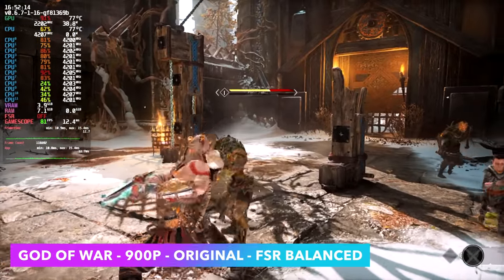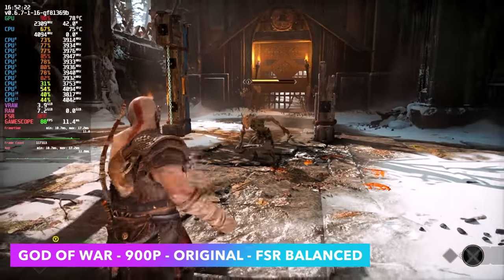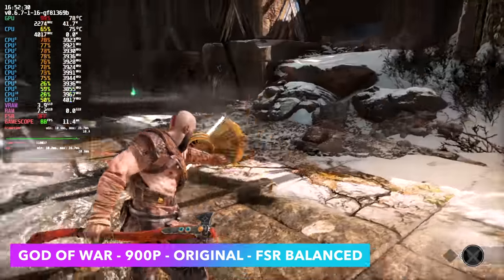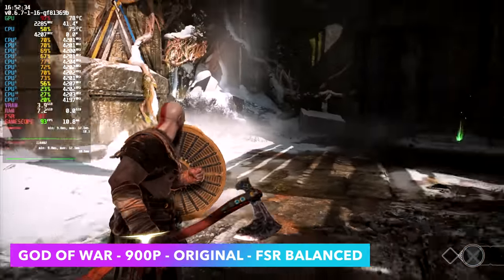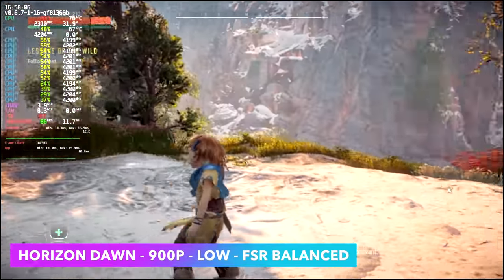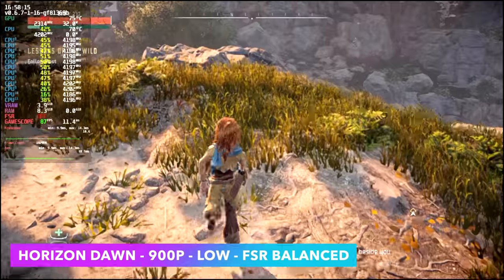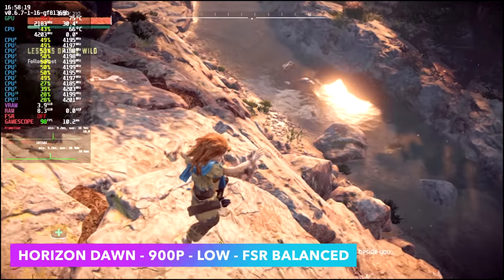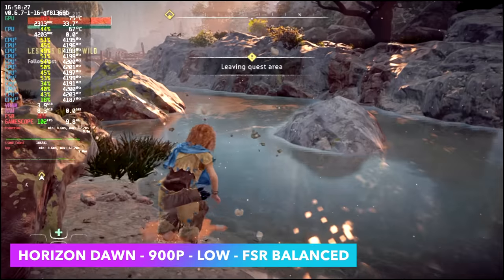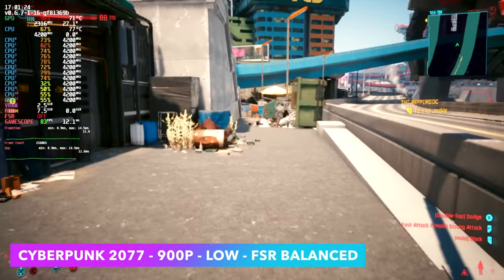God of War at 900p with original settings and FSR set to balance gives really good performance. If you want to run at 1080p, you'd need FSR on performance and settings on low to get over 60 FPS. I think it looks better at 900p original settings. Horizon Zero Dawn at 900p low with FSR balance is totally playable — lowest I've seen is around 63 FPS, averaging around 72. Not bad at all. Cyberpunk 2077 on low with FSR balance seems to be the pattern with the RX 6400 and these newer AAA titles.